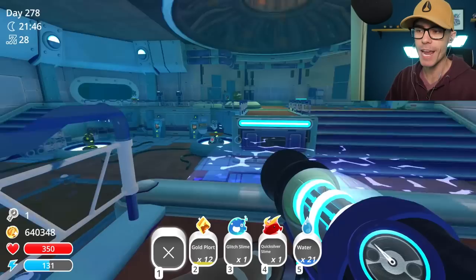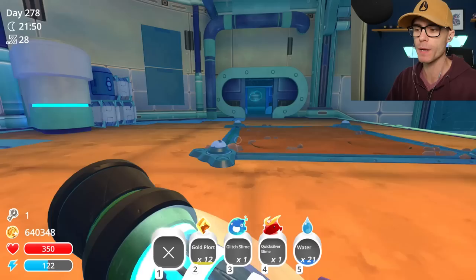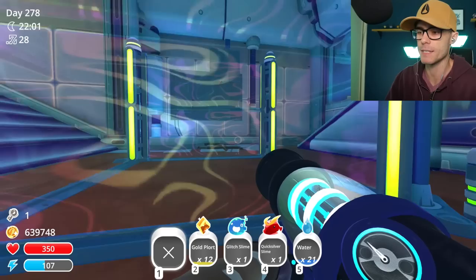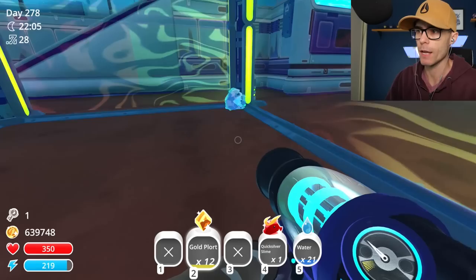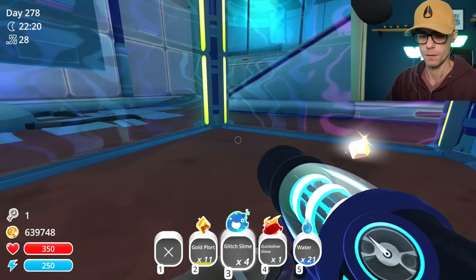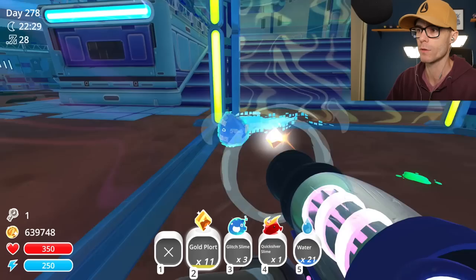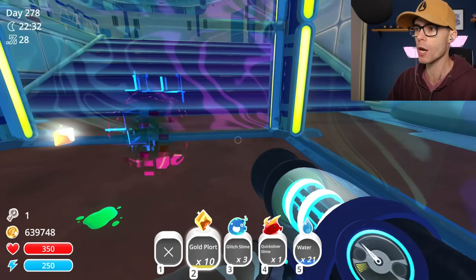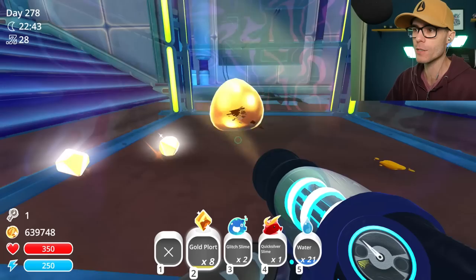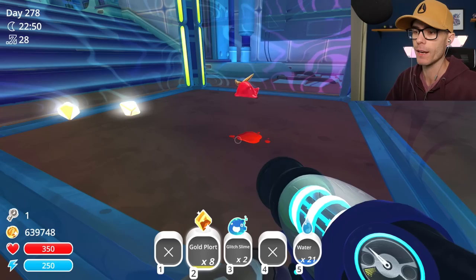I'm going to test - and this is something you can only do with this inventory mod - we're going to try feeding a Gold Plort to a Glitch Slime to see if this does anything. See if it's possible to actually feed these dudes. Let's get a corral - this is my testing corral. Let's get a Glitch Slime in there. Now eat a Gold Plort. Oh, he tried. He tried. Is he going to come back for another chomp? It's right there. He's gone. Let's try this again with a few more. Eat the Gold Plort. He's gone so fast. Oh wow. It's a Gold Glitch Slime! He's disappeared so quick.